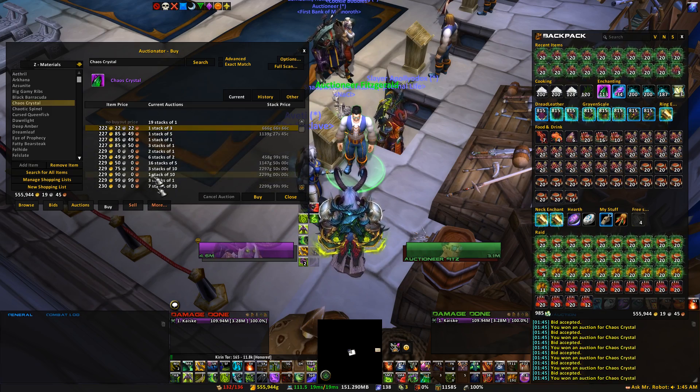For 200 gold I'm going to buy that too because that's pretty cheap. Sometimes you have to wait because it has to re-scan, but other than that it goes pretty quick. I'll keep buying all these because this is pretty cheap. 222 is more expensive — I'm not going to touch it. So that's pretty much the Buy tab.